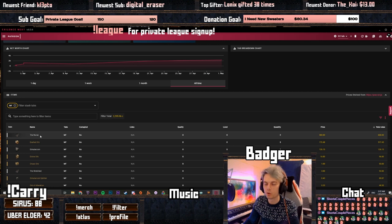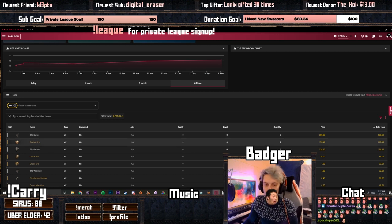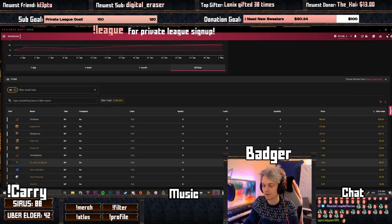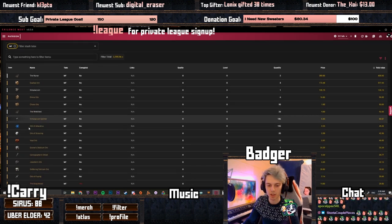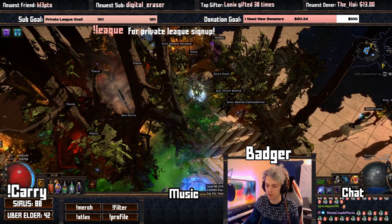We dropped a total of 2 Nurses over the 100 maps — about 1 in 50 maps — and we dropped 3 Exalted Orbs. We also dropped 1 full Simulacrum plus 186 Simulacrum Splinters, 486 Splinters in total. And then a couple of other things as well: 6 Divine Orbs, a big bunch of Chaos Orbs, and lots of other interesting things.